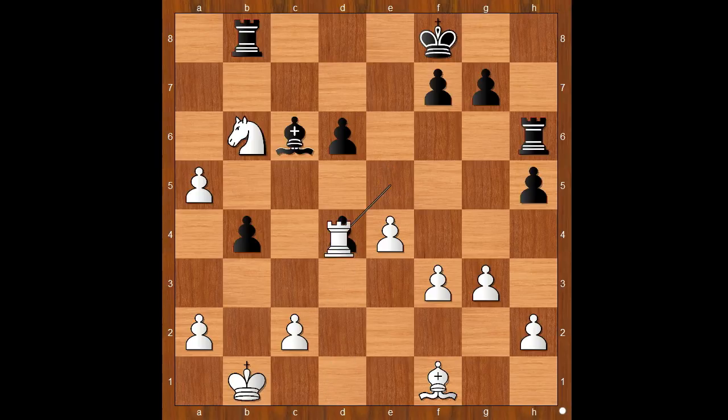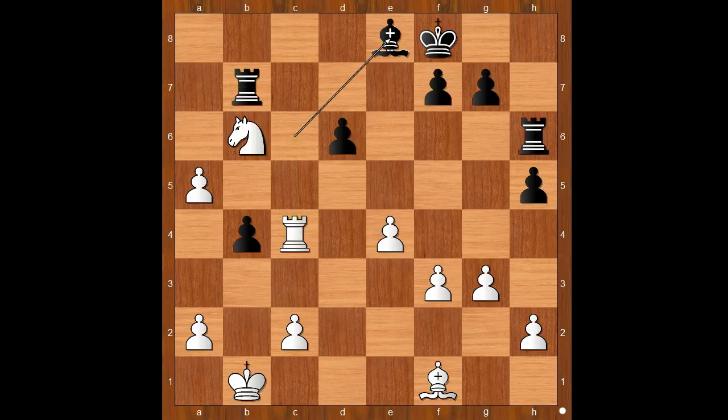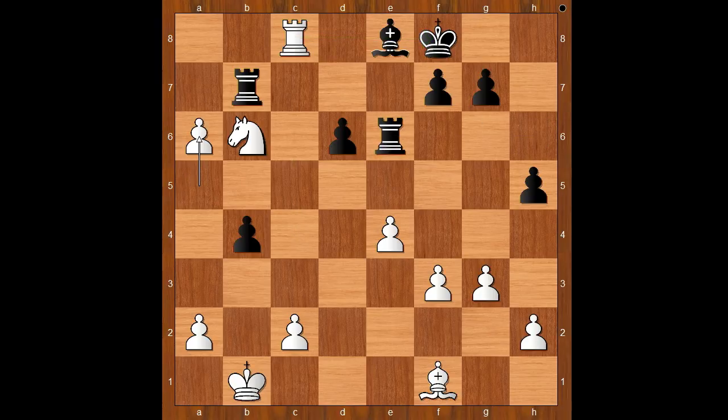e takes on d4, rook takes on d4, rook to b7. Perhaps h4 should have been considered. Rook to b7, rook to c4, bishop to e8, rook to c8, pinning the bishop. Rook to e6, a6, rook to a7. If rook takes knight then a7 and the pawn promotes. Back to our game — rook to a7, blocking the pawn.